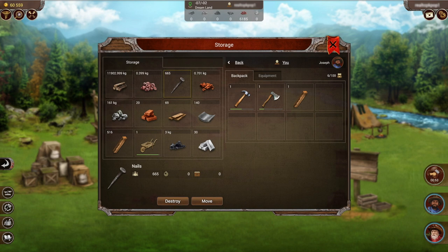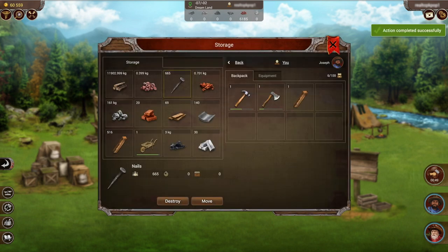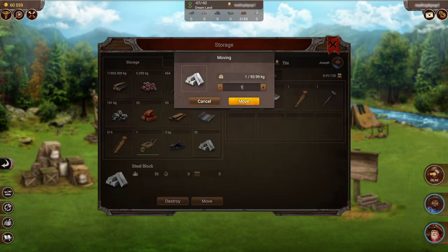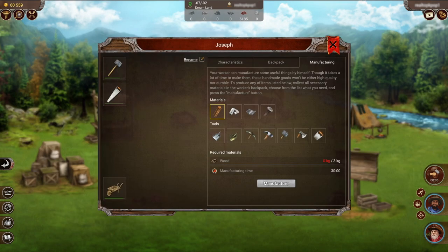But we're going to get this guy to make a tool by hand. I know all the resources that I need and I'm moving them to his backpack. In order to manufacture anything by hand, you do need to have the resources in your backpack. Then I'll go to the manufacturing tab and have him create a tool.